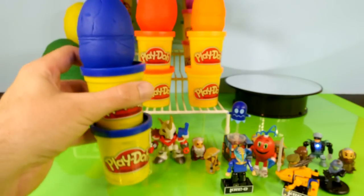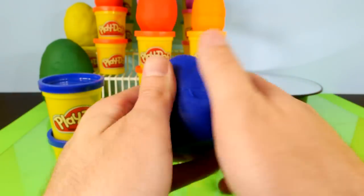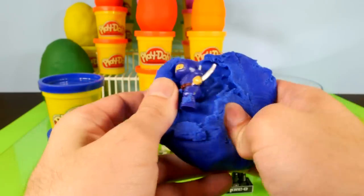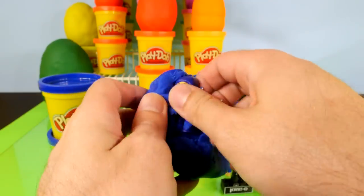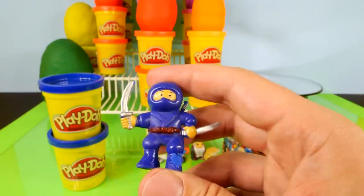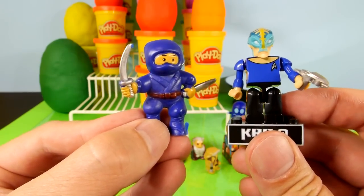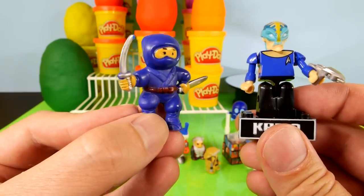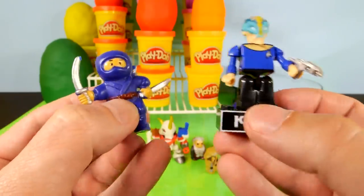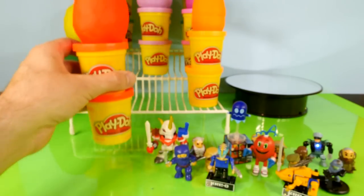For the next egg, let's open up this dark blue one. Blue is my favorite color, though I'm more of a Carolina blue kind of person. Looks like we got a blue ninja in here — a blue ninja for a blue egg. I wonder who you guys think would win in a little battle: a Star Trek character versus a ninja. That'd be kind of an interesting fight. We'll go ahead and set him down and move on to the red egg.